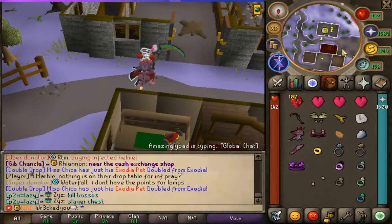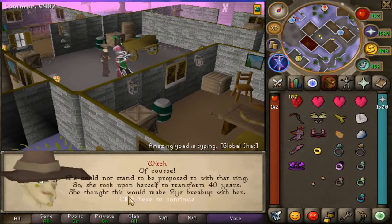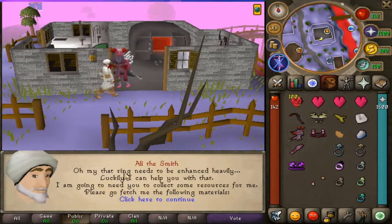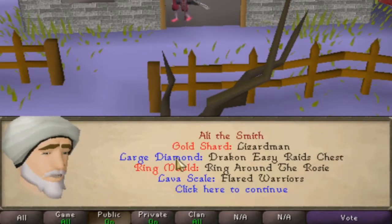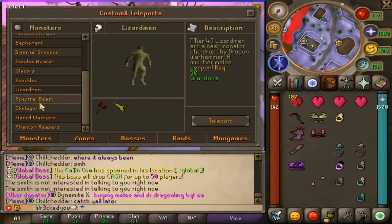In Draenor, we're going to be speaking to the witch, who is basically right here in the middle. She's going to tell you that her fiance actually asked her to curse Curse Maiden because he was embarrassed of the ring. Go through the dialogue and then speak to the blacksmith located in Lumbridge — that's Ally the Smith. She says: 'My ring needs to be enhanced heavily. I'm going to need you to collect some resources for me — a gold shard from the lizardmen, large diamonds from the Drake, a Ray Chest ring, ring mold, Ring Around the Rosie, and lava scowl from the flared warriors.' Each of these can be found in your teleport interfaces.